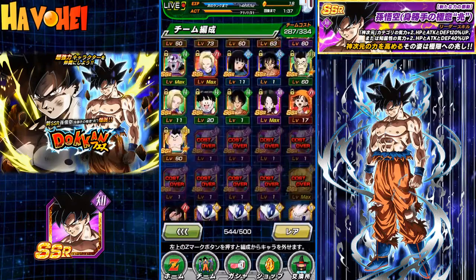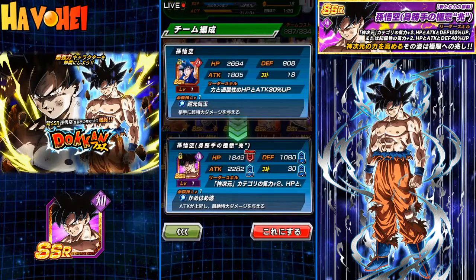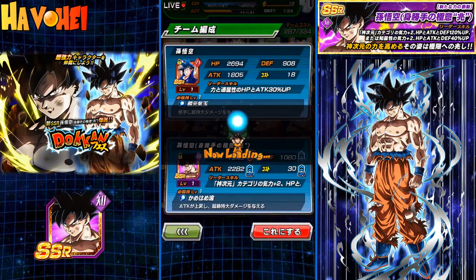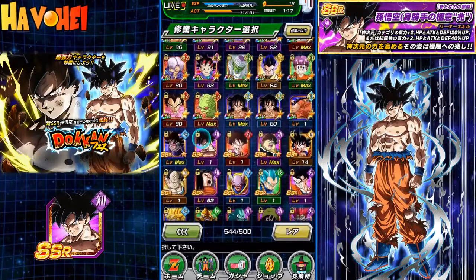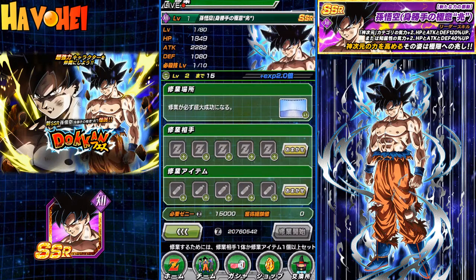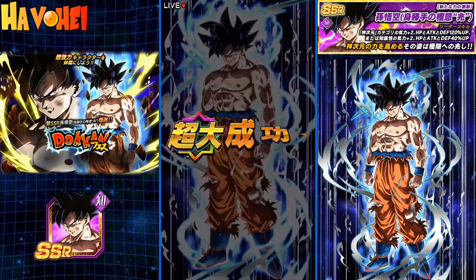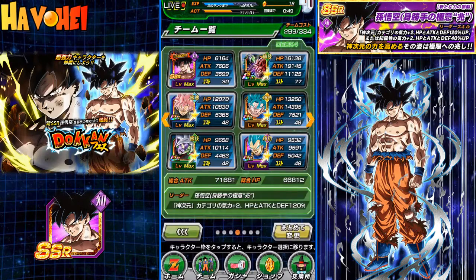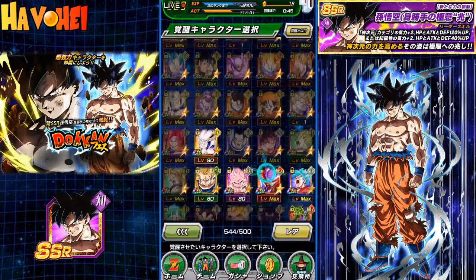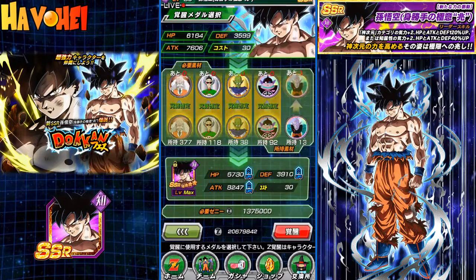Some work I've got to do. Let's train him up, let's awaken him. I'll probably put in a few of the physical ones and then use Kais for the rest. I'm not going to grind that much for him. Let's go!